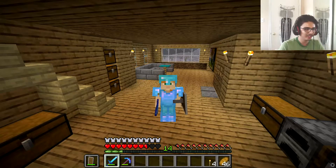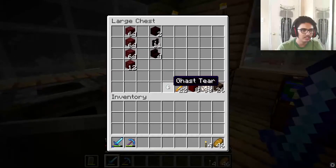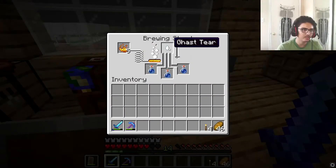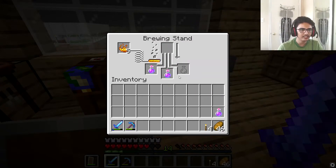We got blaze rods — not nether rods — and we even got ghast tears. I wanted to see what they're good for, so let me try crafting with them. Oh, we can make a regeneration potion that lasts 45 seconds! That's actually pretty dope, and we got three of them.